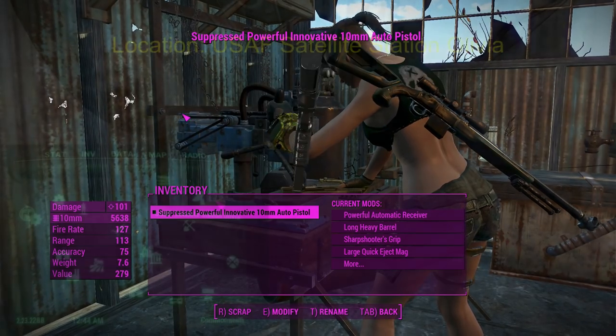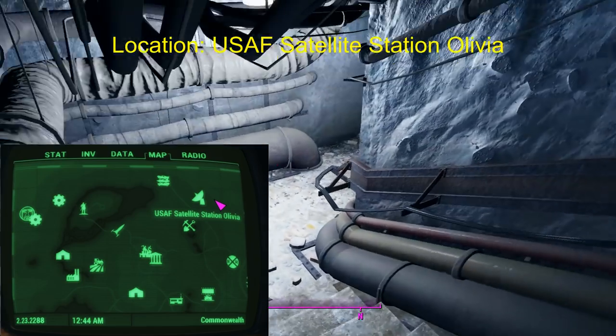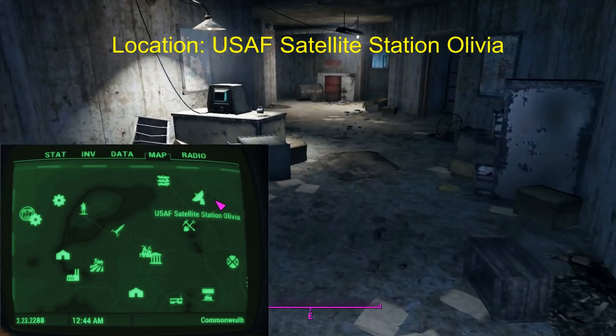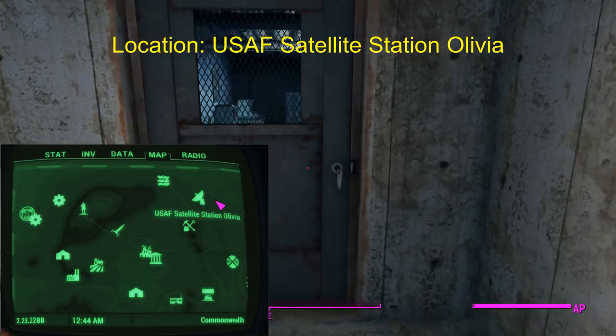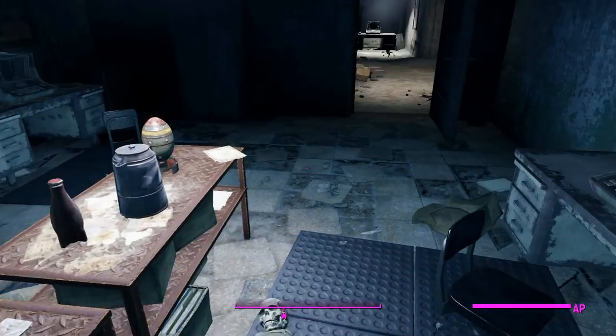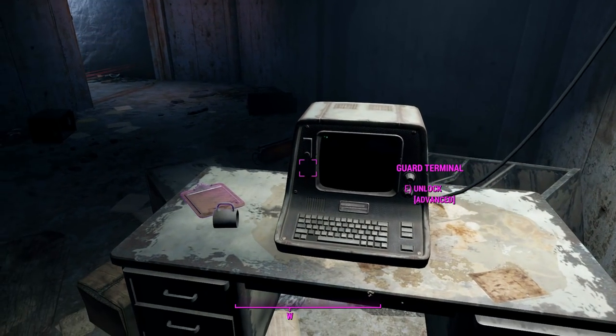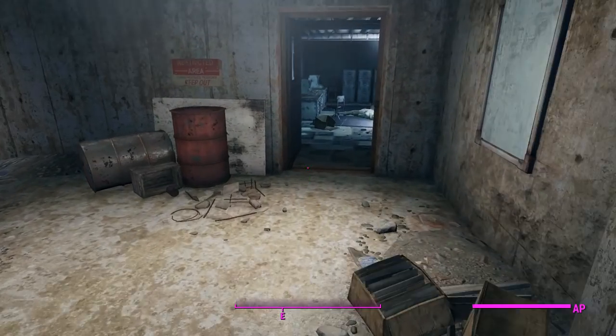Cutting now. This thing is obviously on the leveled lists, which means you can find it on enemies and also in vendors, but there's an easy way to get this in a guaranteed legendary drop. You'll find it in this particular storage room — you'll either need the key or advanced terminal hacking to get through that, and that's pretty easy.